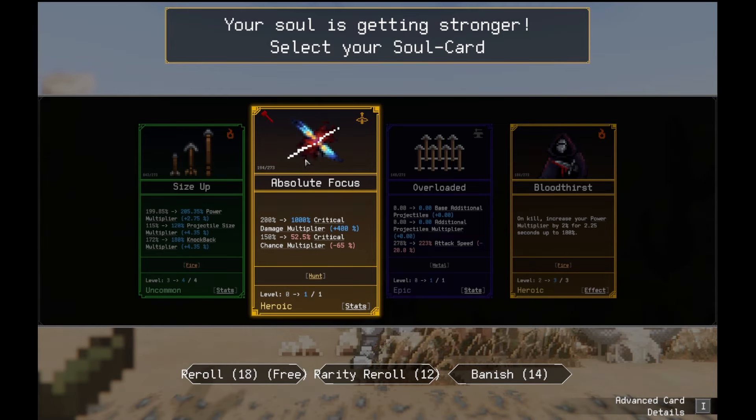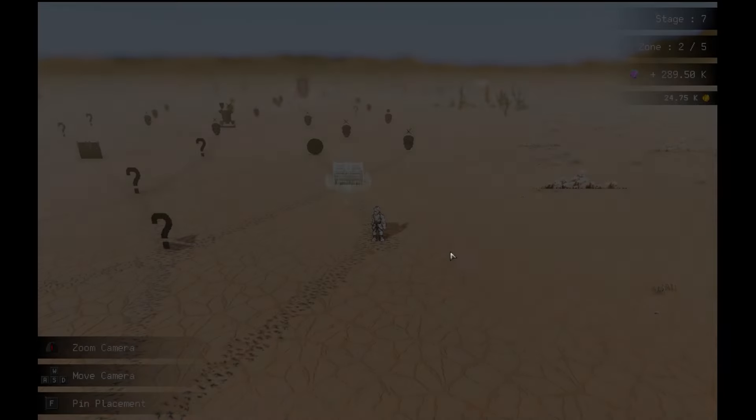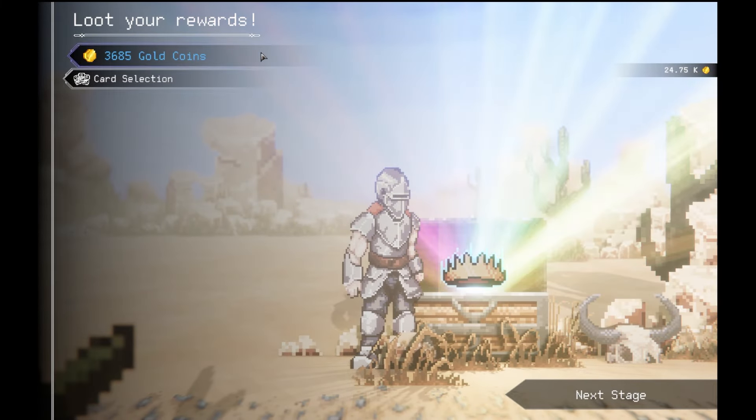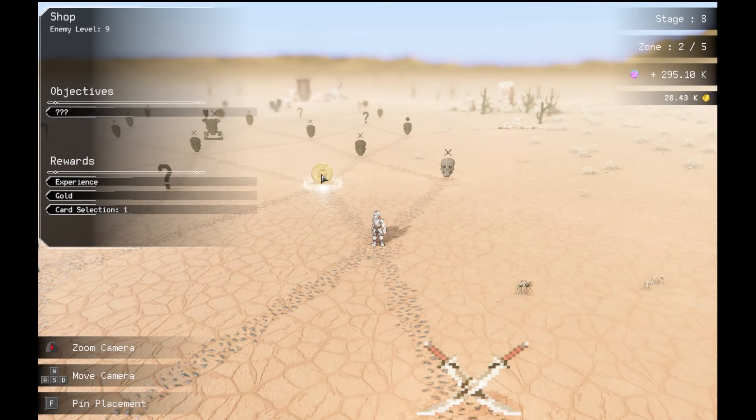My crit chance goes down, but I get 800% critical damage — goes up by 400% technical. But it's 800%. I'm going to do that. Absolute focus. More power. Reduce enemy projectiles damage by 50%. So one of one. Only appears in this area. Really good one if you don't like projectiles. That'd be good for that final stage boss. Heruxo cards are 200% more likely to appear. Fortress. More defensive. Yeah, I like that.